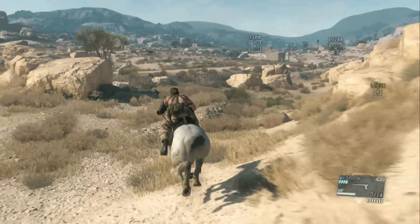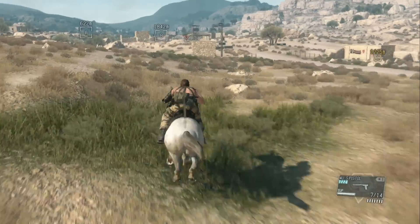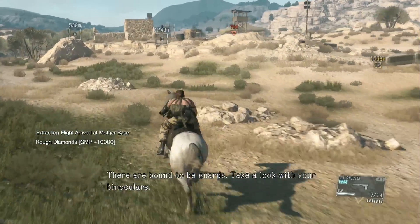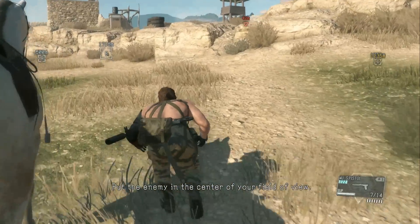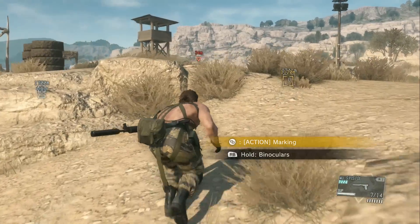For the Captured achievement or trophy, all you need to do is capture an outpost. How do you capture an outpost? Number one, you're going to have to find one. There are a whole bunch of them littered around the entire map of Afghanistan and in Angola. All you need to do is eliminate all of the enemy soldiers in that base. I recommend you do it stealthily and quietly in order to not alert other enemies and make your life way, way easier.